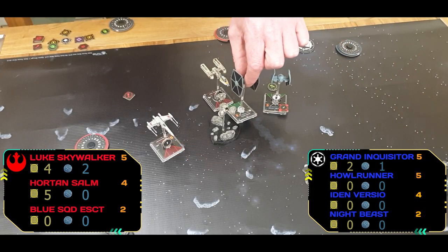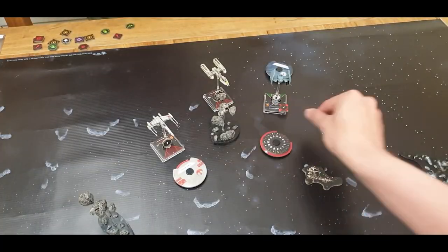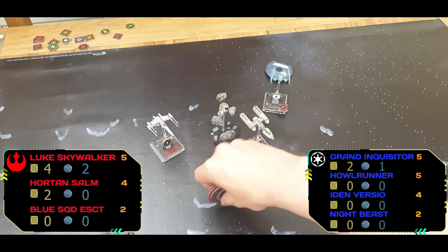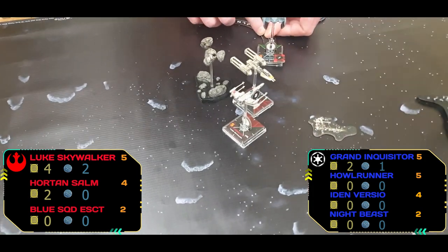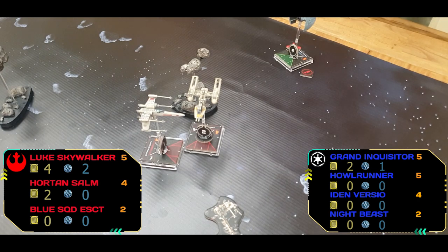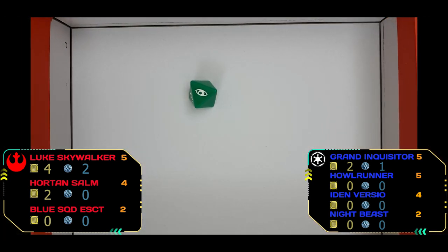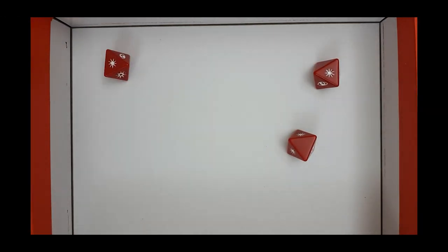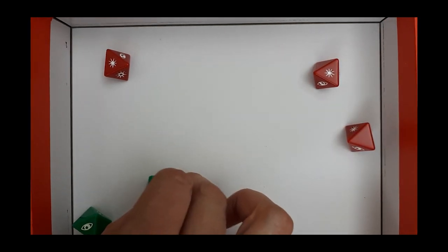Night Beast's re-roll — that's a definitive blow-up. It didn't really affect things since he didn't get the shot off anyway. Going into round eight, Horton moves forward, hits an asteroid but takes no damage. Luke swings back but hits Horton — no action. The Inquisitor talon rolls to try and get firing arcs. He fires into Horton's rear arc — Horton rolls no defense and takes a couple of damage including a crit, down to two hit points. Luke fires back, getting two hits, but the Inquisitor spends force to negate.